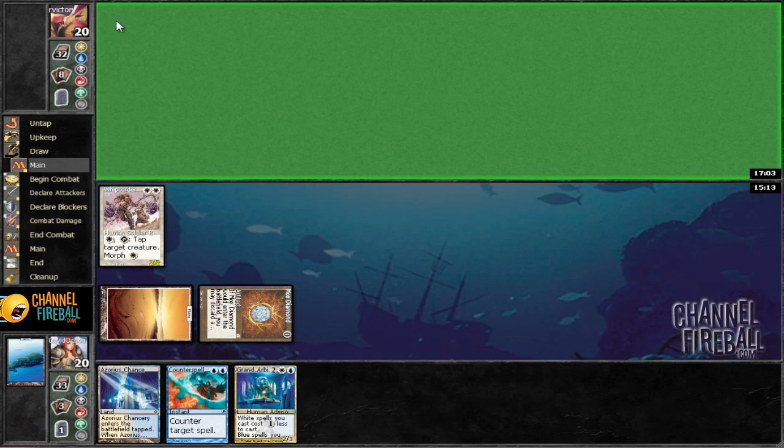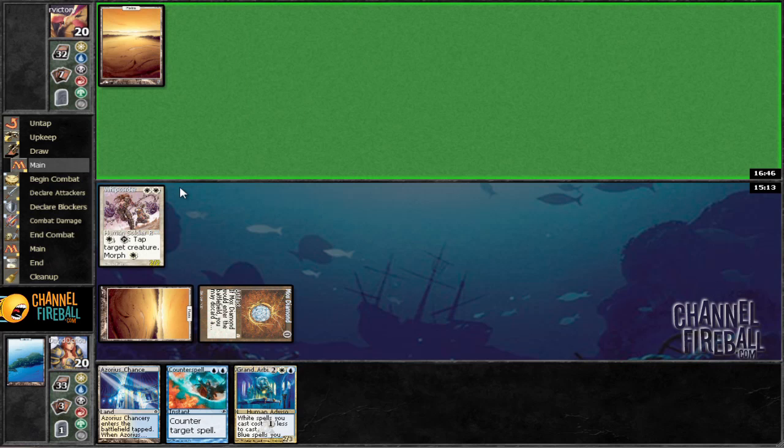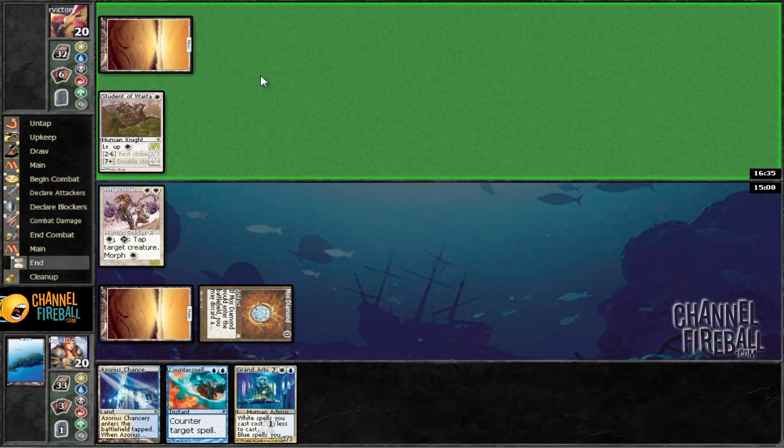If he plays a mana elf, I'd probably just tap it — probably just tap it at this point. That's not going to be the case, so we can just bash for some damage unless he's got Mox Emerald — that would be good. Student of Warfare, alright, so I think we'll actually just tap that. I don't want to take any damage.